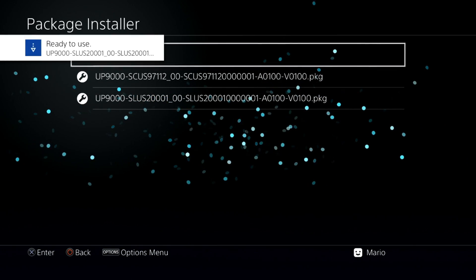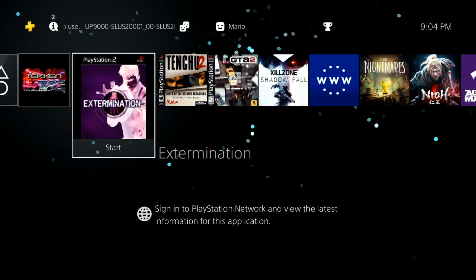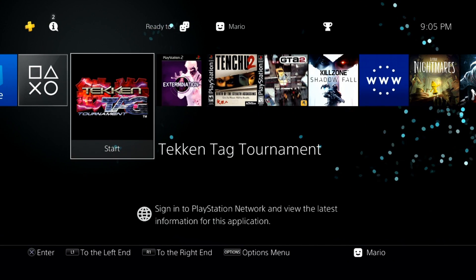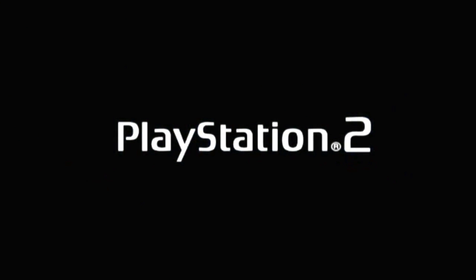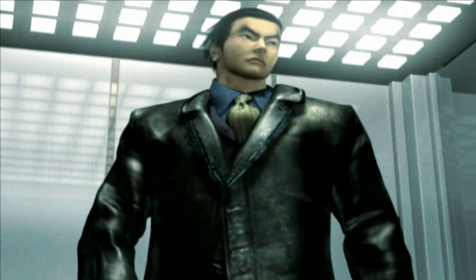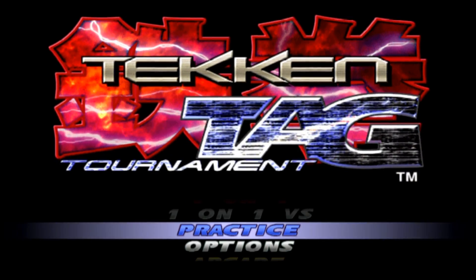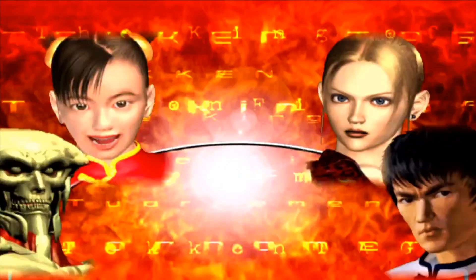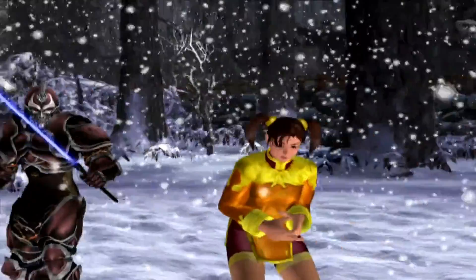Both games have finished installing. Pressing the PlayStation button, I now have Tekken Tag Tournament and Extermination. You can see the custom icon on Extermination. Firing up Tekken Tag Tournament, the default background is just the PlayStation 2 logo, and we get the PS2 splash screen. There is some jittering visible — this is not your screen messing up, it's an issue inherent to Tekken Tag Tournament running on the PS4's PlayStation 2 emulator.